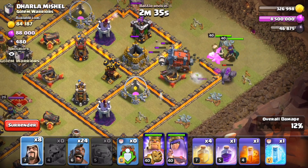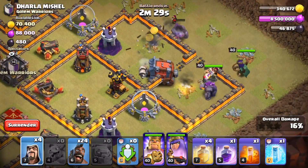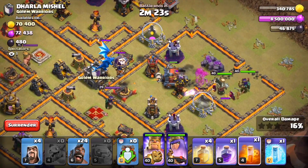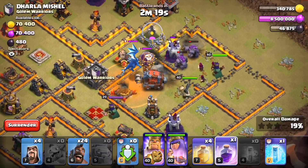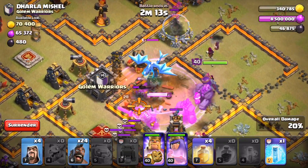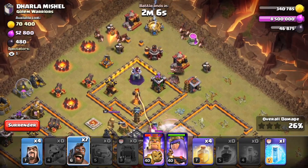Putting heroes in, need to stack a decent amount of wizards here. Gonna leave four for cleanup. The good news is the golem did come back in — let's go. The bad news is the wall wrecker is now tanking everything, which is not ideal.